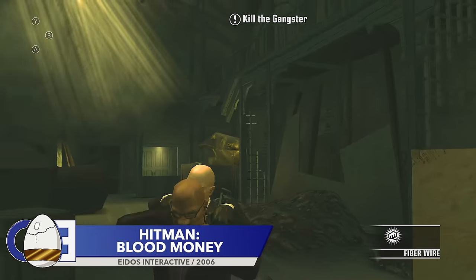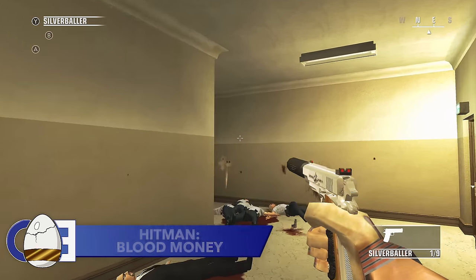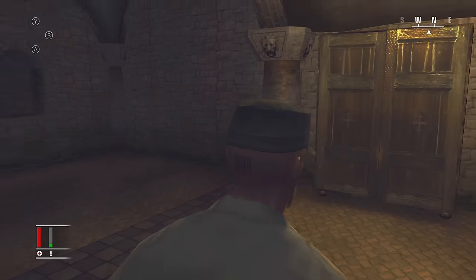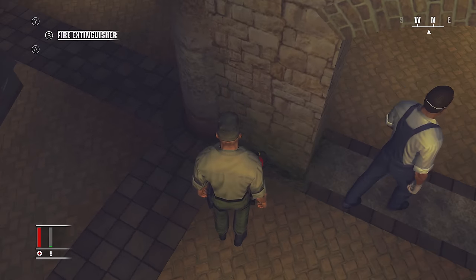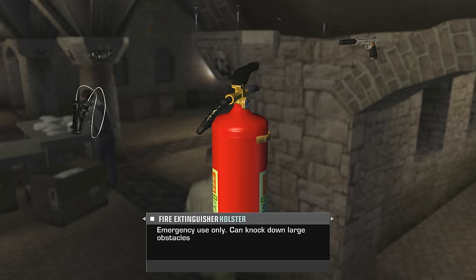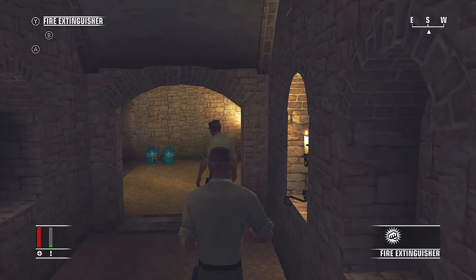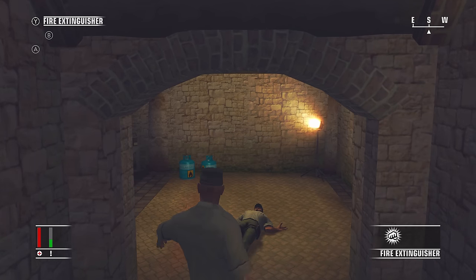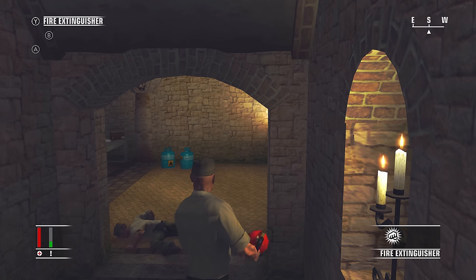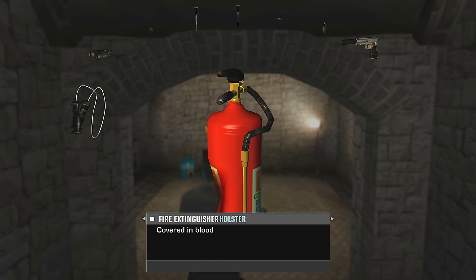One of the best things about the Hitman series is that it forces you to improvise. You might have a plan laid out until suddenly it isn't, and you need to act quickly before the whole mission goes up in smoke. Luckily for 47, there is no shortage of makeshift weapons, including the fire extinguisher. Reading its description, it says it can be used to knock down large obstacles. But what makes the extinguisher so cool is that if you inspect it after removing the large obstacle, it will have a big dent in the side and be covered in blood.